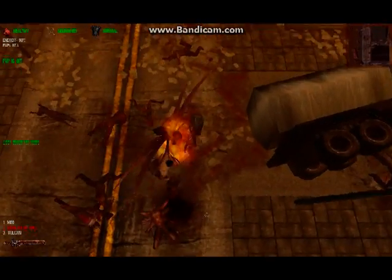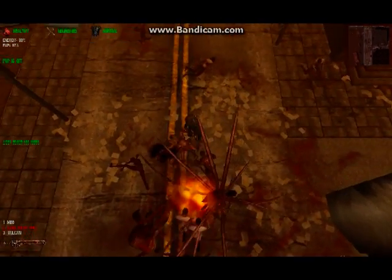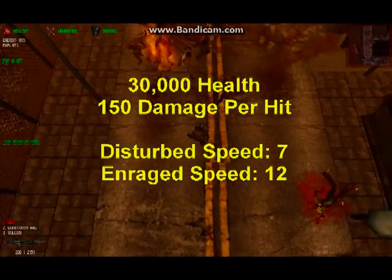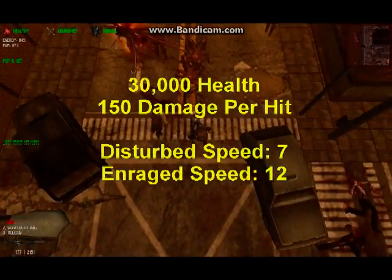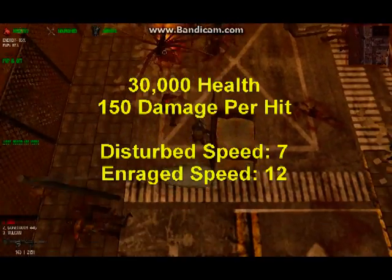The same hunting strategies apply. However, chances of success are considerably diminished, as evidenced by a look at some statistics. A flaming wraith has 30,000 health points, twice as many as a normal wraith. It runs slightly faster and inflicts 150 damage per hit, almost twice as much as a wraith.